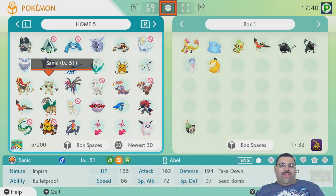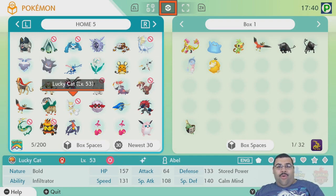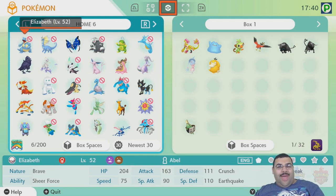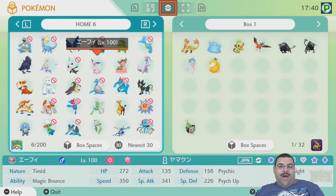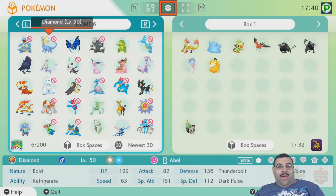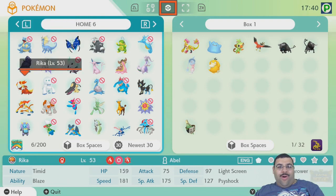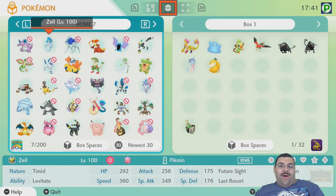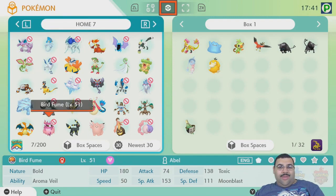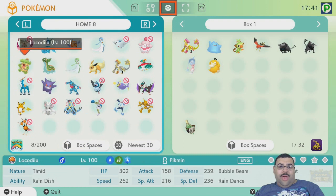Some of these are Gen 6 Pokemon I bred to have competitive IVs but never actually used. This team I think is called Pick Cloud - some of these might be out of order. I think this is the Pick Purple failed team, and at least some of these are Pick Cloud. This one is the Pick the Moon squad. But yeah, these are all Pokemon I've used online at some point.